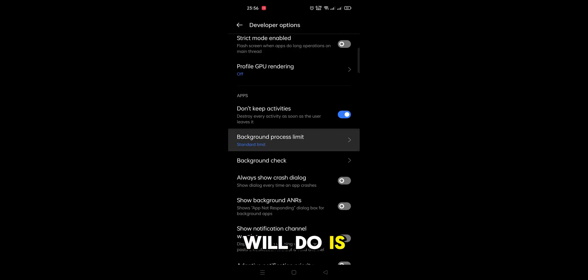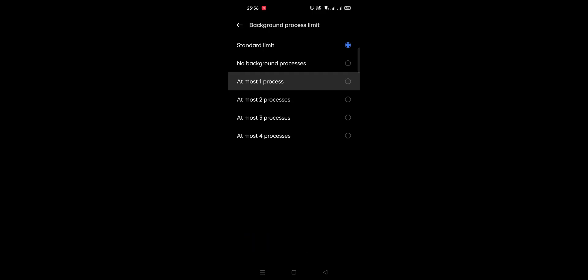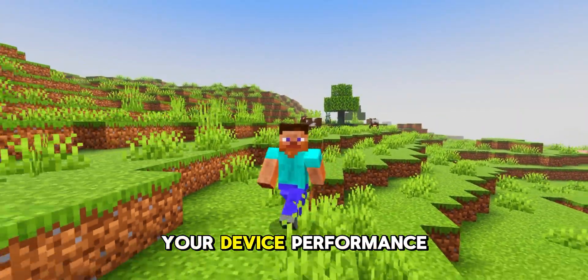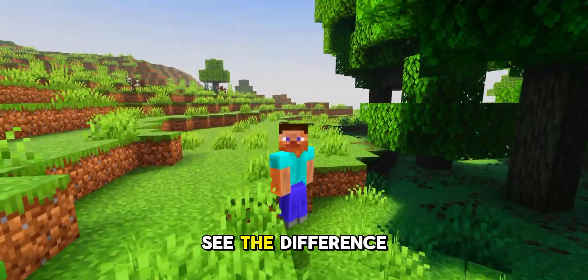What these settings will do is clear all background apps from your device when you open the game. It will stop all unnecessary apps running in the background and free up RAM, which will boost your device performance in games. Once you enable it, you can see the difference instantly.